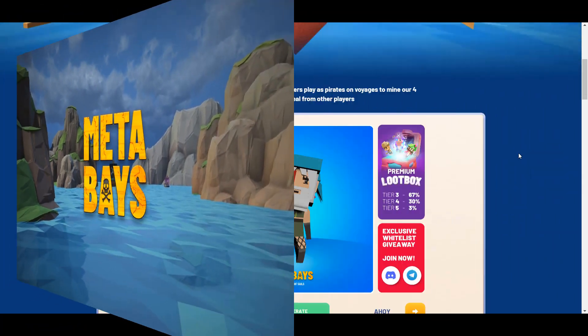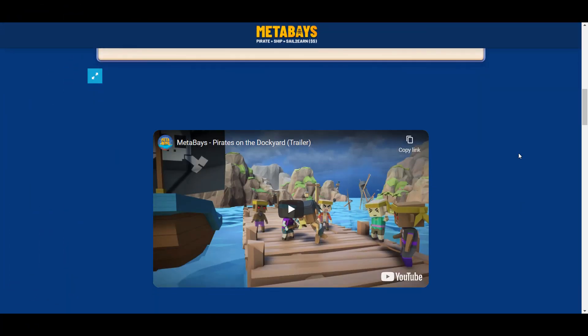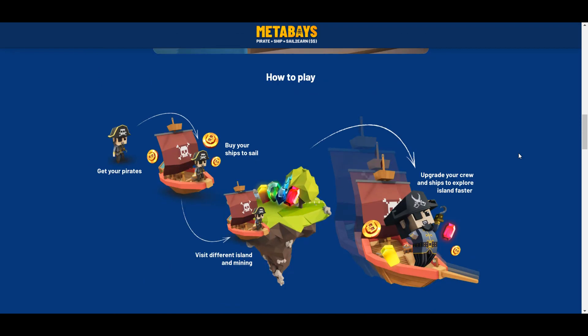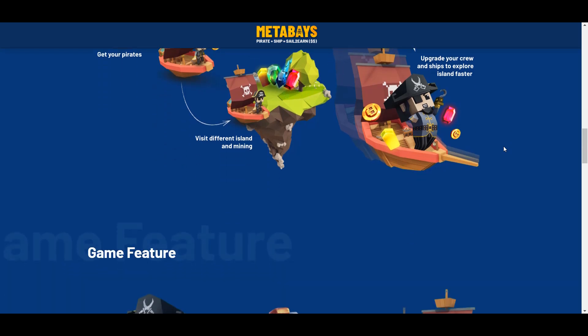Players in MetaBase can play opposite roles at sea, where they make decisions. For example, players can mine gems or loot other ships, which is high risk, but the profits are also quite high when choosing these game tactics.